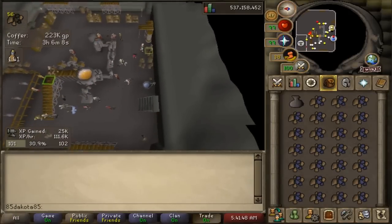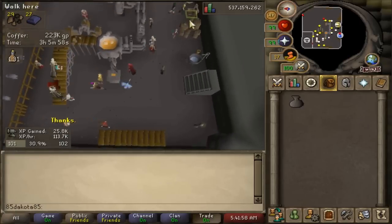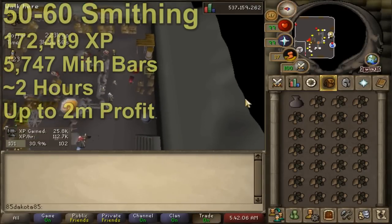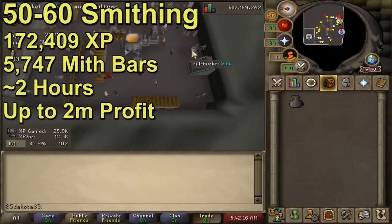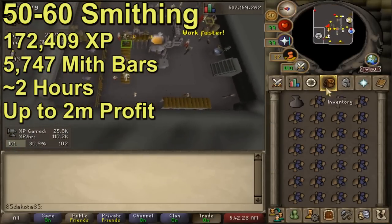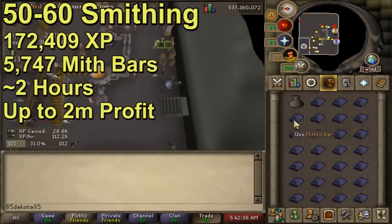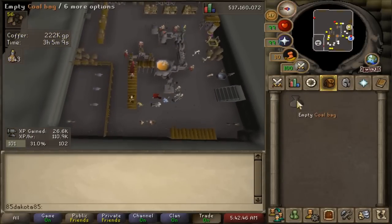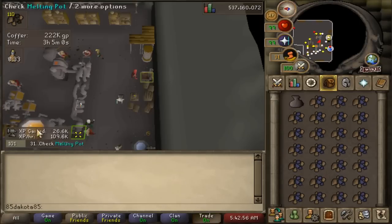You can move on to mithril bars right at 50. Mithril bars are similar profit to steel bars but a little bit better XP an hour. From 50 to 60 smithing is going to require 172k smithing XP, which would be 5,747 mithril bars, and it should take about two hours even having to pay the foreman. If you're not getting max bars per hour then you do need to focus on shaving off seconds for each run. You take like 180 trips to the bank and to the conveyor belt each hour so just shaving off one second from each of those trips does go a long way. Don't forget to use your escape key to close your bank so that you don't have to hover over the X.